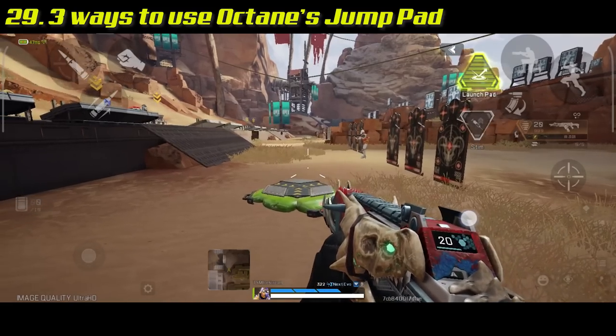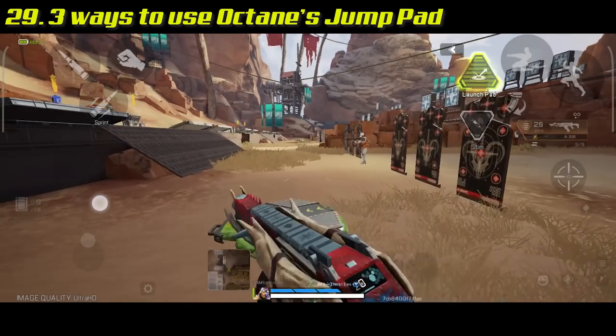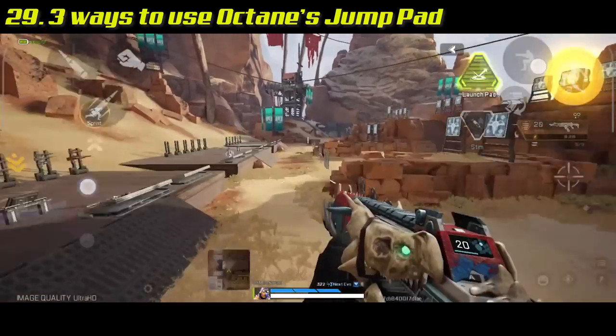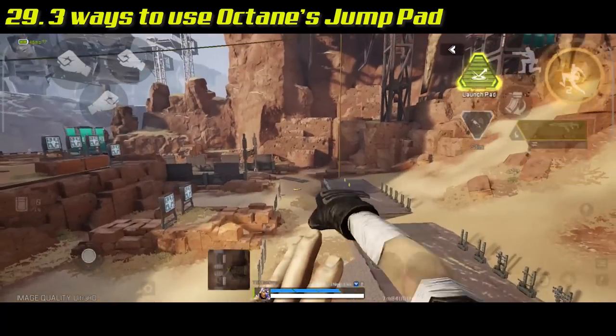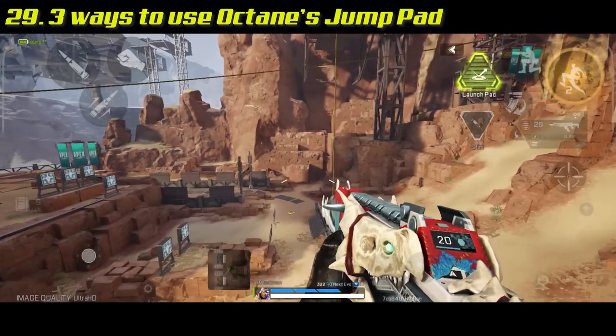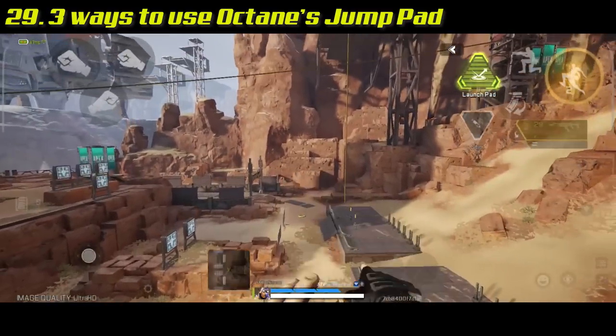Octane's jump pad launches you in three different ways: running or sprinting throws you into a high arc; sliding or crouching into it gets you thrown lower but farther; and using melee hit momentum gets you thrown 90 degrees upward — straight vertical.